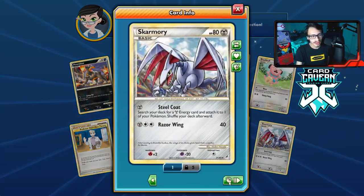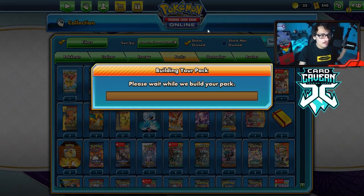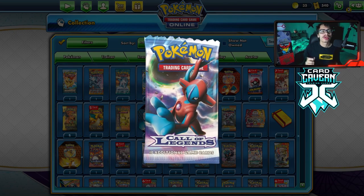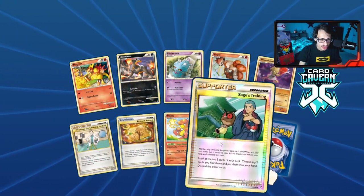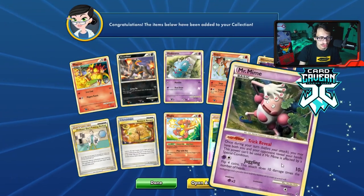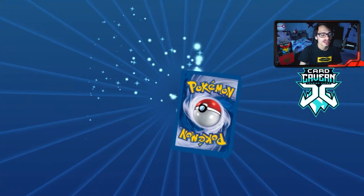Very last pack — we get trolled. We pull a reverse hollow Magikarp and the rare is a Skarmory. Actually, I was able to get 10 more Call of Legends packs to make this video a little bit more interesting. Opening up these 10 bonus packs — and we get another reverse hollow Sage's Training. We've pulled a lot of reverse Sage's Trainings in this pack opening.